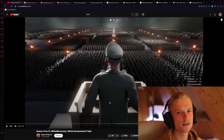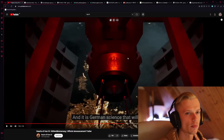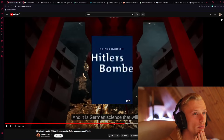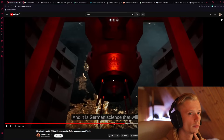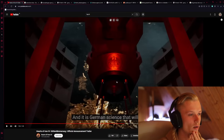Maybe you can build this city now and it gives you some advantages. And it is German science that will deliver the nuclear bomb. This is actually a very difficult topic, because there are a lot of myths regarding the development of a German nuclear bomb. There's actually a book which says they even tested a dirty bomb, but I think most of these stories are very exaggerated. But apparently now you can build the bomb and drop it on allied territory, which is going to be interesting.